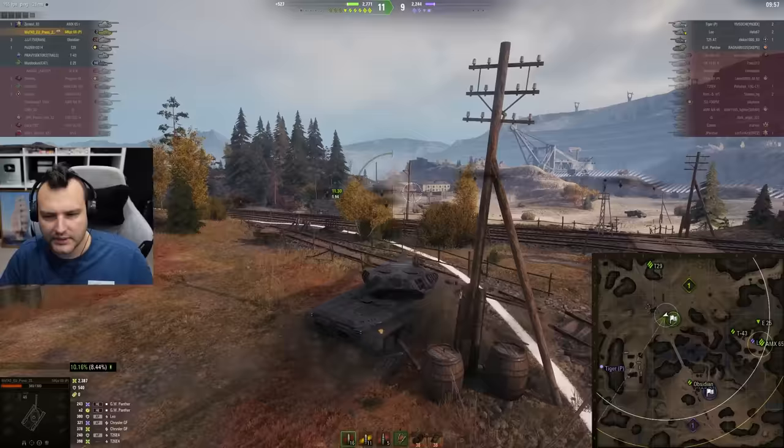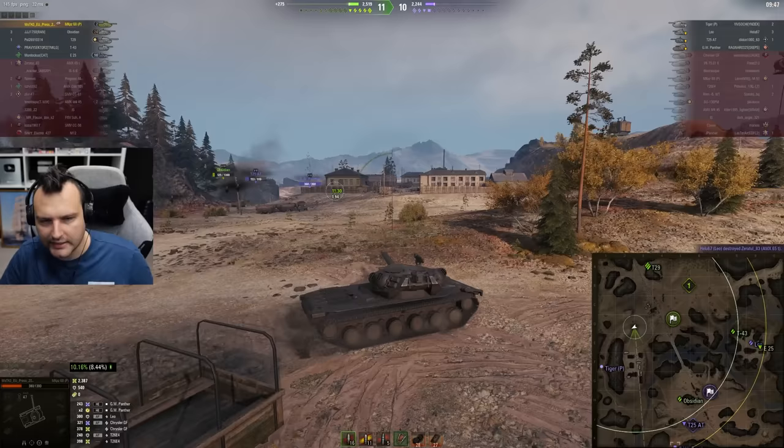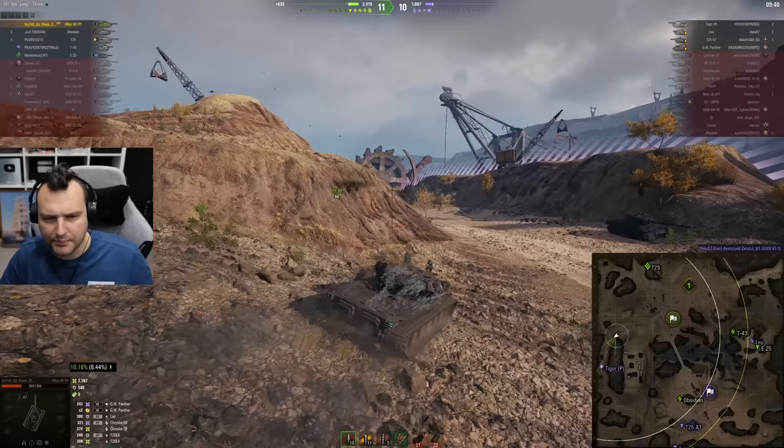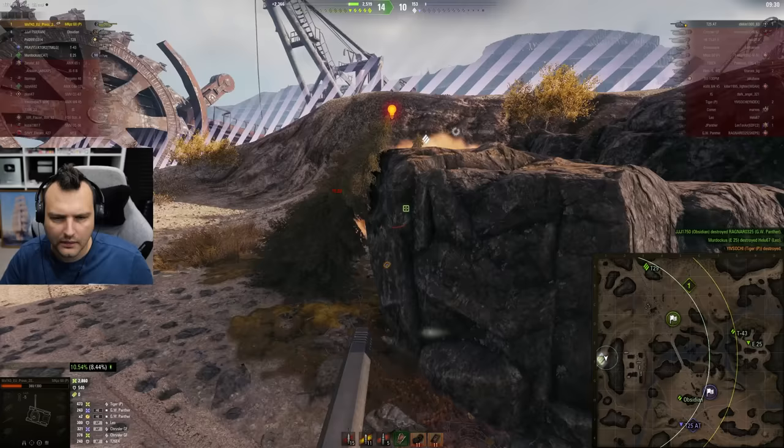The plan is to go straight to the Tiger P and slap him. I am aware I don't have armor. There is a tiny possibility Tiger P went for base defense — but no, he didn't. Look at this high roll — 473 in the face.